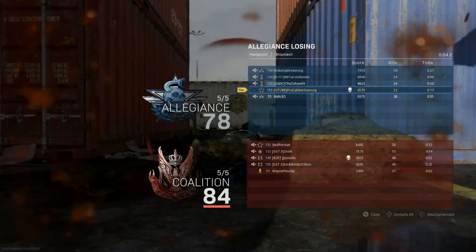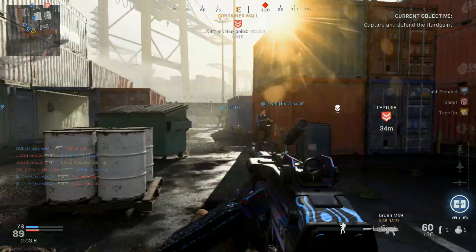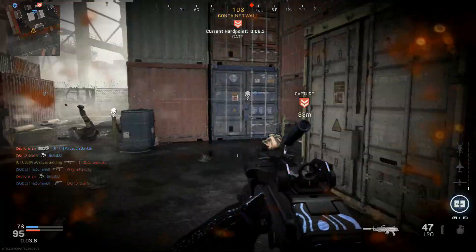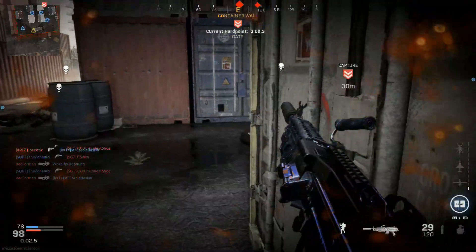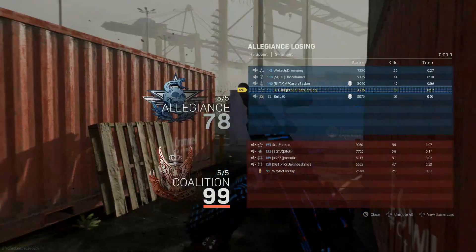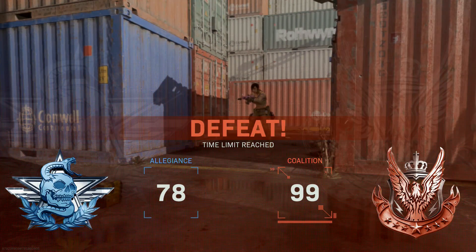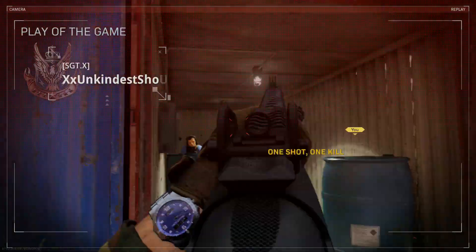A guy spawned right behind me. What's bothering me now is we were winning and now we're losing, so I want to focus on the objective - but I have to kill my way there first. Our time on the hardpoint is pathetic. I normally always have like two minutes on the hardpoint, but right now we're at the bottom of the leaderboard. Still 33 kills though.